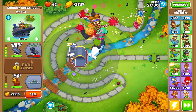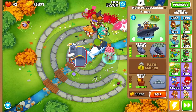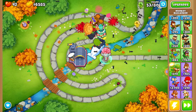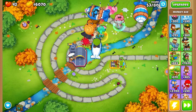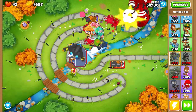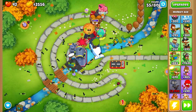Unfortunately the aircraft carrier can't pop leads, but if we were able to get up to $27,000 for the carrier flagship we would not struggle at all throughout alternate balloon rounds. With the monkey ace we're going to go with spy plane and operation dartstorm — the spy plane lets us hit all camo balloons, and the top tier operation dartstorm does a lot of damage to MOAB balloons.